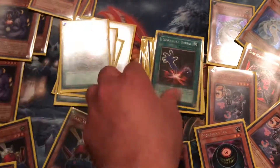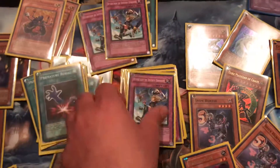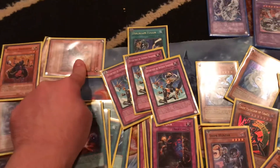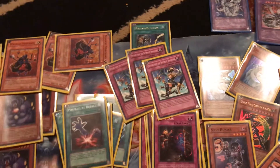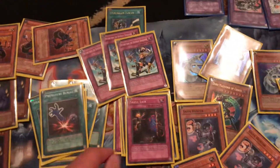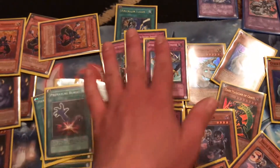Snatch Steal, Heavy Storm, Premature Burial, Dimension Fusion, and Return from the Different Dimension. Now this is where Magical Merchant comes into play. When this is flipped up, you flip cards over from the top of your deck until you get a Spell or Trap card — like one of these. And then any monsters you've flipped up due to this effect go to the graveyard.